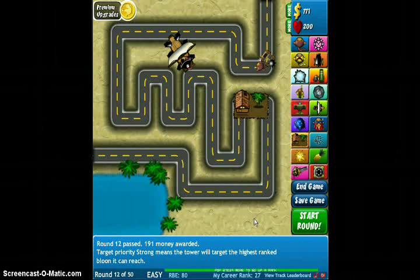Hey everyone, CastleGamer here. Today I'm going to show you this glitch in Blooms Tower Defense 4. It's a really simple, easy glitch. It allows you to place towers anywhere along the map.